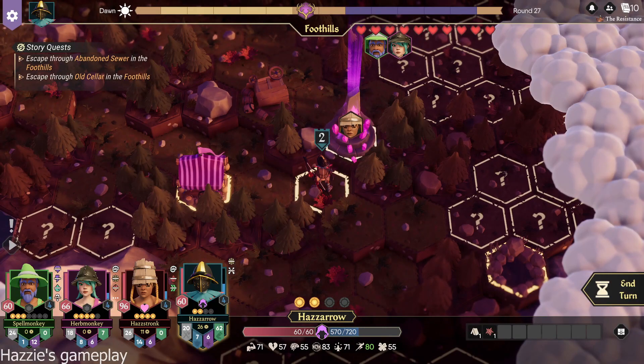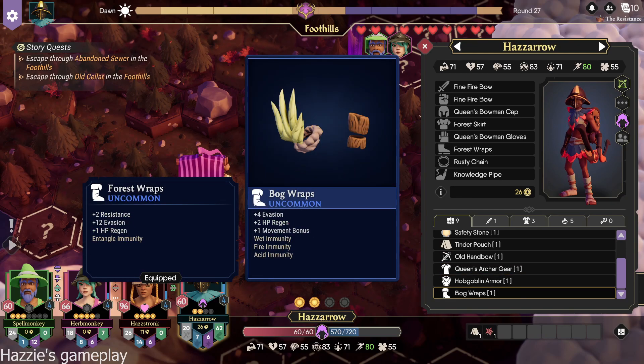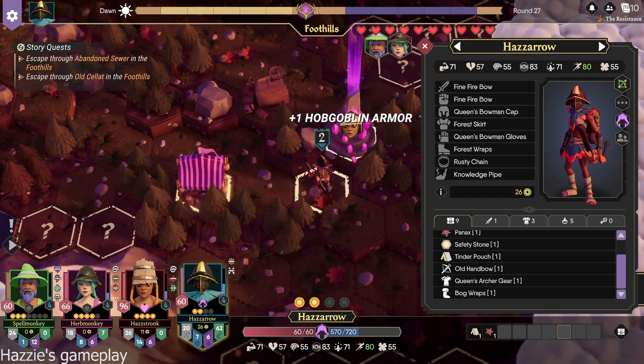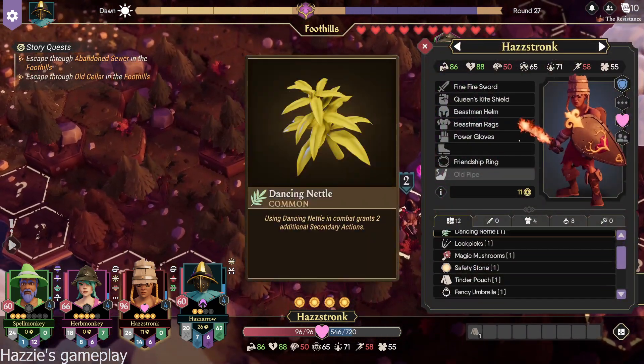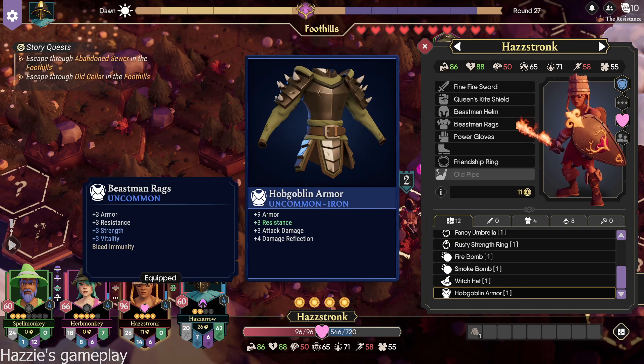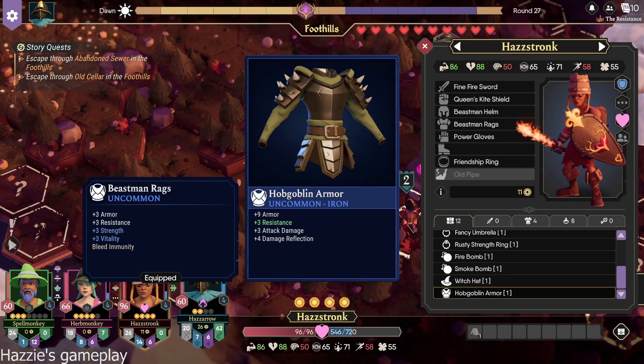Stop right here. Nice. Armor. And then my tank — yeah, more armor. Same resistance. Attack damage goes up and plus four damage reflection. But I do lose 3 strength. And bleed immunity. Is it better, though? I'm not sure. Like, if we know you're gonna get hit, it's better. Otherwise, kind of meh. I mean, it's a lot of armor through the roof. So if we're fighting melee and not casters, that should be huge for you. I mean, I gain attack damage. Yeah, okay. Just don't wear it all the time. It'll be a sometimes thing.